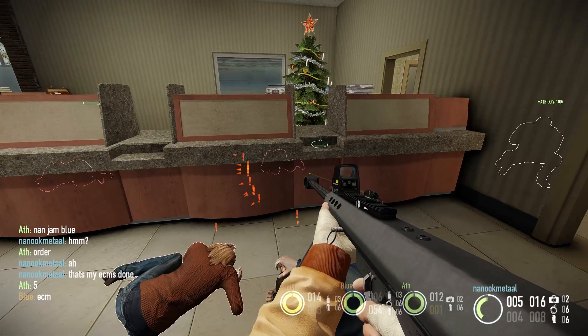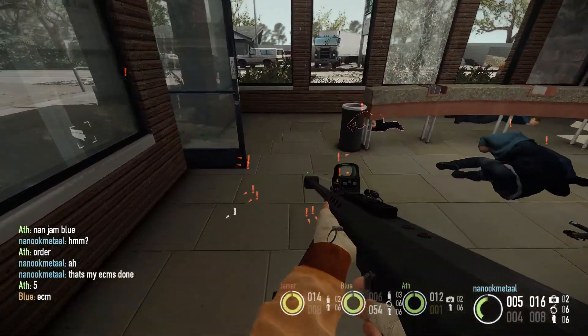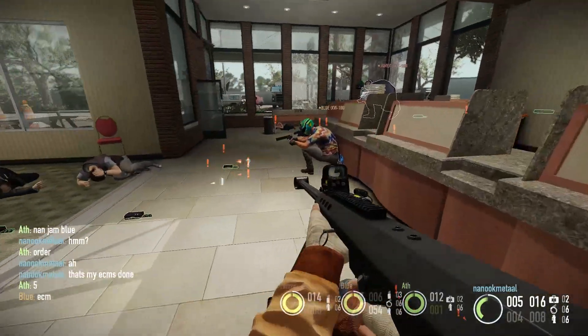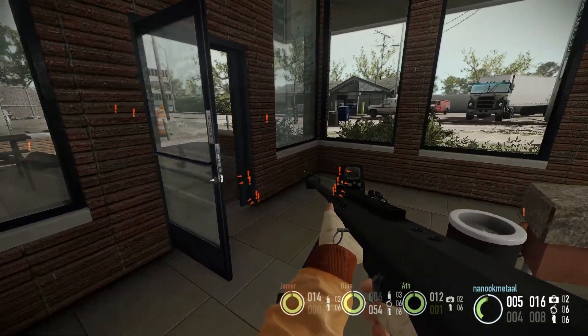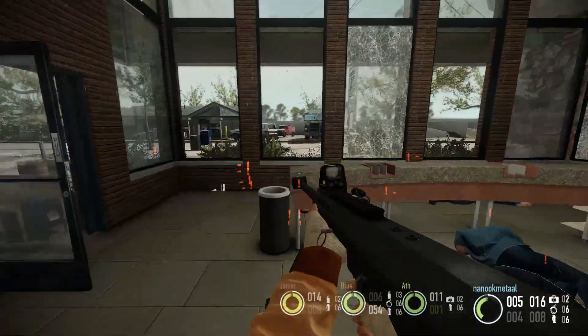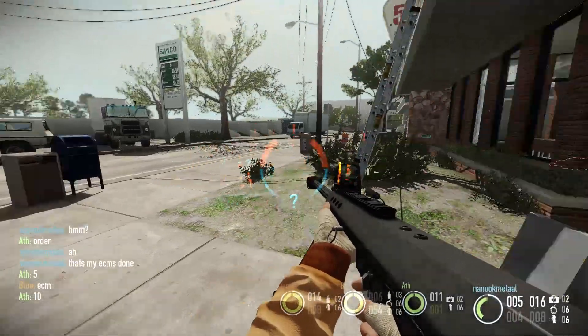I'm recording my voiceover after recording the actual footage because at the time I was a little bit worried. I just didn't want to mess up and wanted to make sure that I do what I have to do correctly. At this point the modifiers are so brutal that you cannot even kill a single civilian. You cannot respond to a single pager. If you do any of those the alarm will go off instantly. This is why, in order to complete any heist in stealth, you have to ECM rush. And not every heist will be ECM rushable.